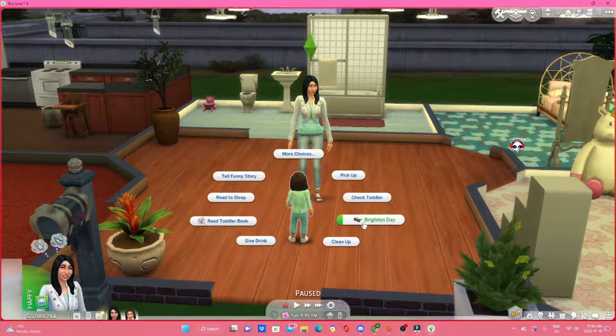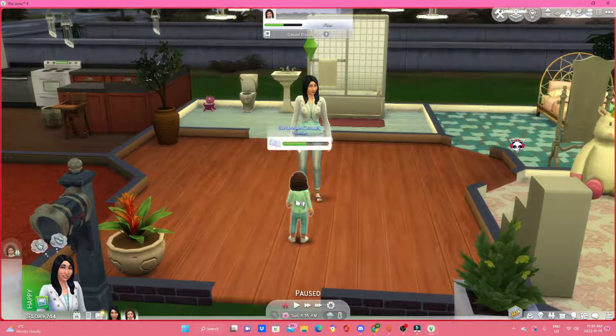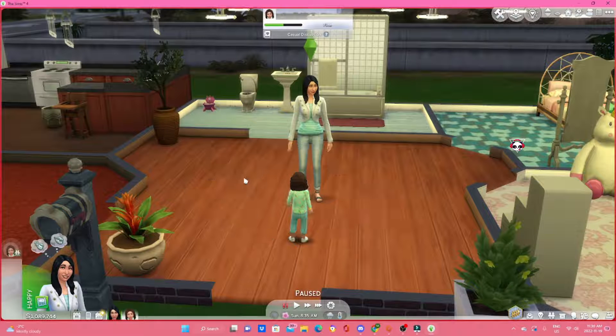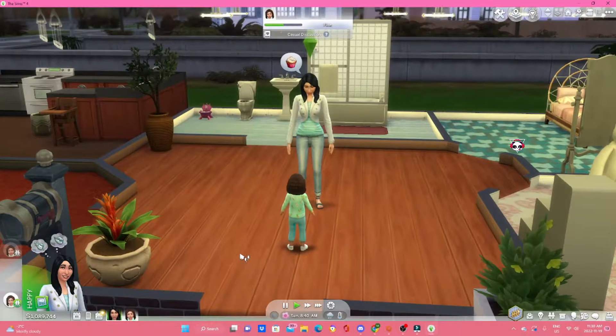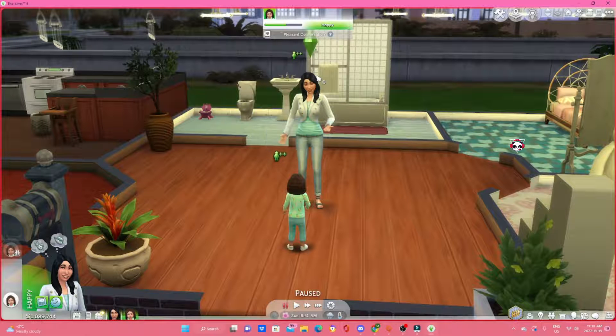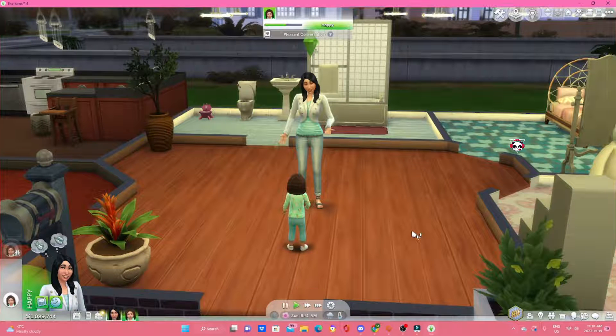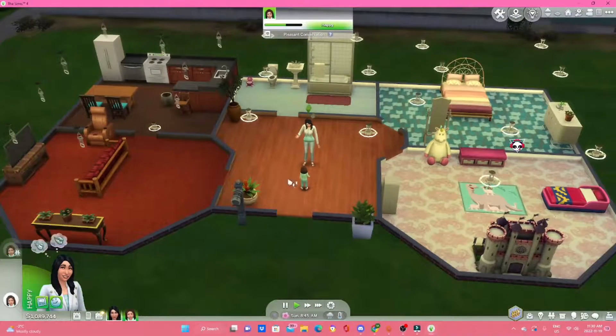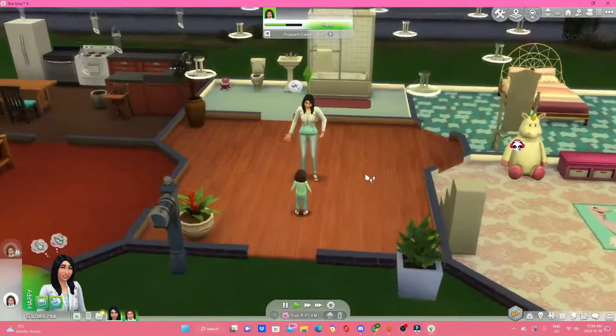Right now Tara is just playing with her daughter. I'm going to ask her to clean up, give her a drink, and we're gonna teach her how to talk. Her daughter's got brown hair and she's got black hair — I forgot to change that. I made this spring, so it's not like fall or anything.